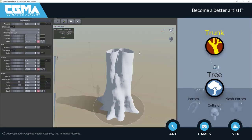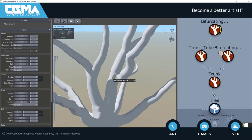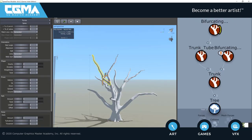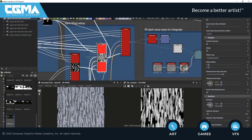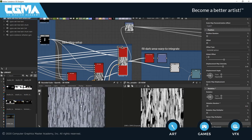Week 3, we'll be focusing on our focal point tree. We'll be jumping inside of Speedtree to take a deep dive, starting with the largest shapes and moving down to the smallest shapes. Next, we'll be making a tree bark inside Substance Designer.